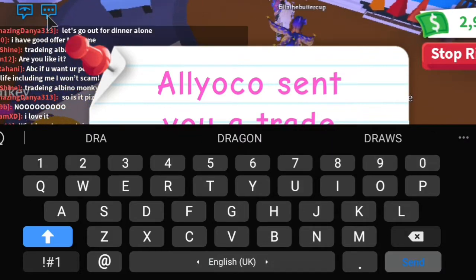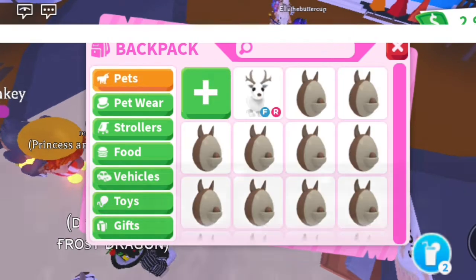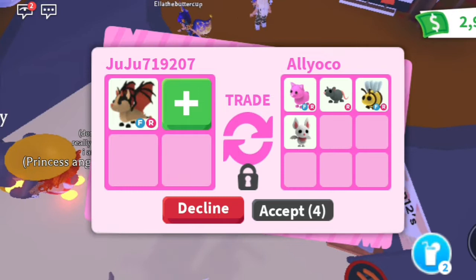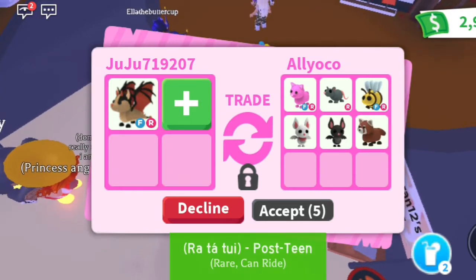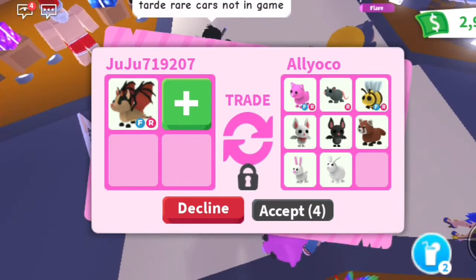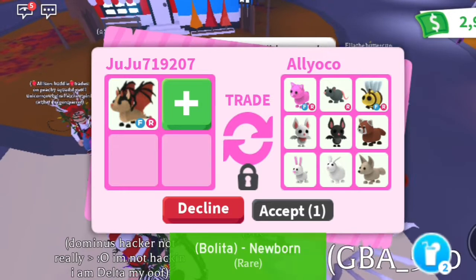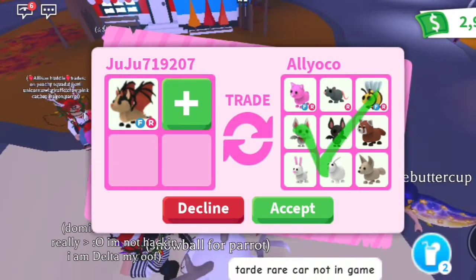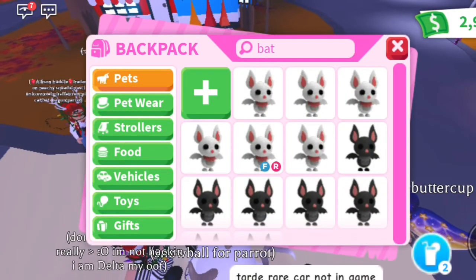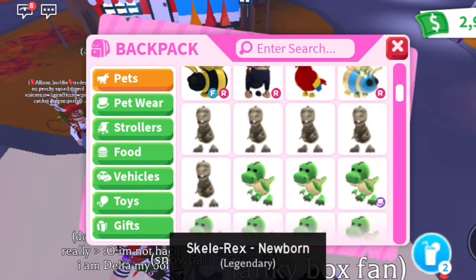Seeing offers... I spelled 'offers' incorrectly, that's fine. Let's search that up. Okay — a fly ride pink cat, a fly ride bee, a ride rat, an albino monkey, a normal bat, a red panda, a bunny, a rabbit, and a fennec fox. However, I really want that pink cat.